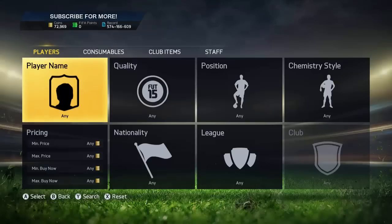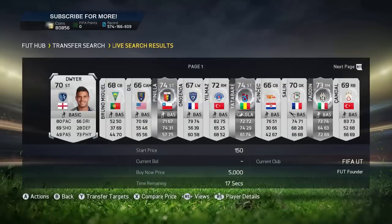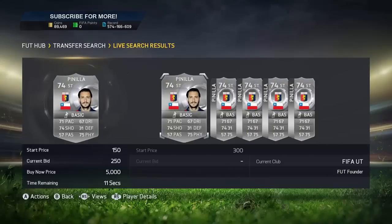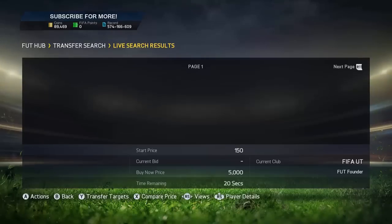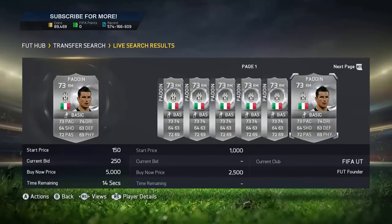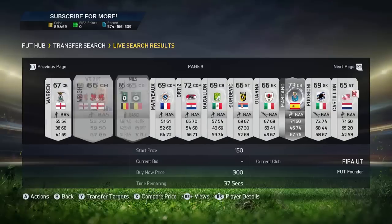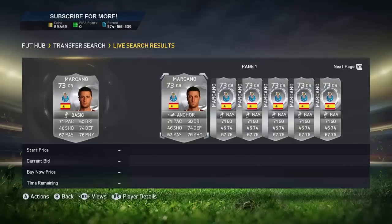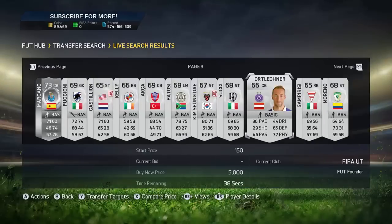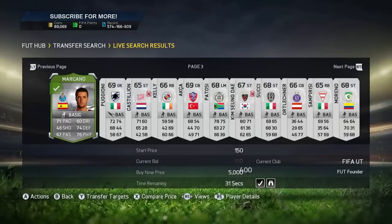That is the first method done. We're into number 4 now, and you can see this method — it's going to be the Silver 300 method. It's actually 2 methods in one. When you put on the Silver 300 and look through here for players in decent leagues or decent nations, like Paddon here at 250 coins — he goes for around 2k or 1k. If you've got 1k and can buy 3 of these players, you're looking at a decent profit.